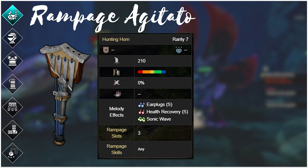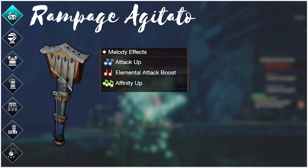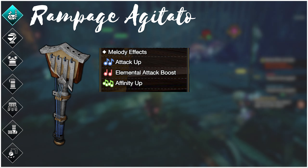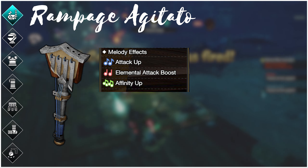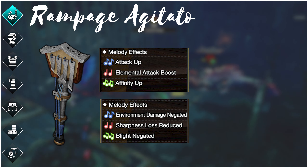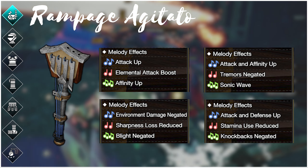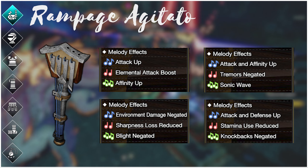Some useful melodies to consider: Attack Melody 1, which includes every damage-boosting song available — great for multiplayer; Resilient Melody 1, which comes with the sharpness reduction song; Attack Melody 2, which comes with attack and affinity up on the same note; and Defensive Melody 2, which has attack and defense up on the same note.